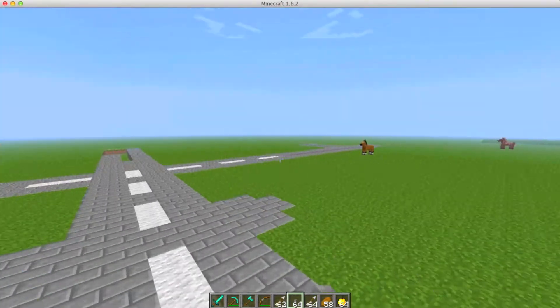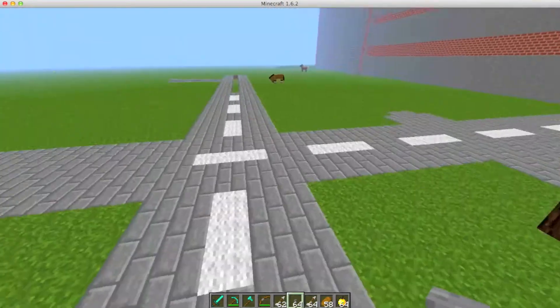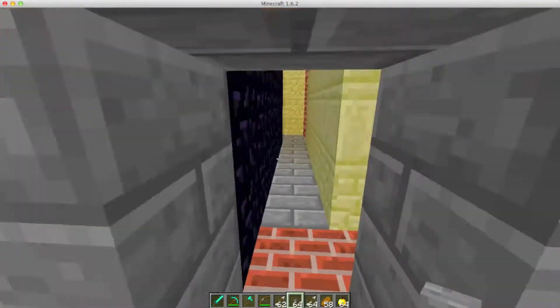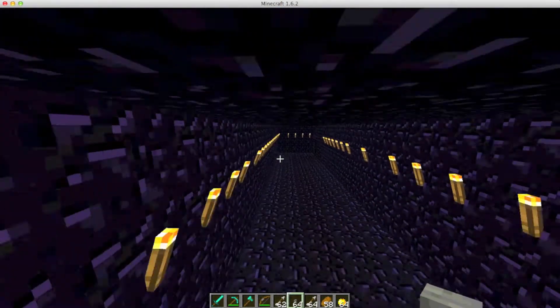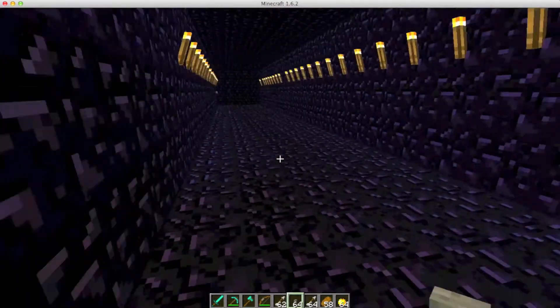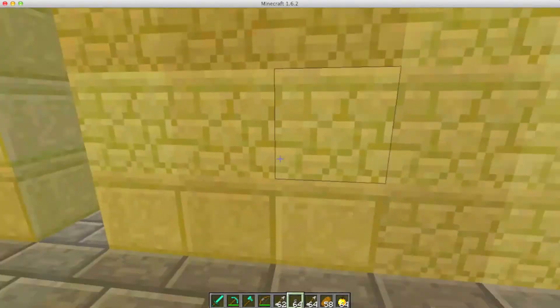Over here is just an entrance to my future town. So far I've built a stable and I'm still working on the roads. Over here is just an obsidian facility — you could also use it as a living room. With the chest in there, you can pretty much do anything you want, blow stuff up — it doesn't really matter.